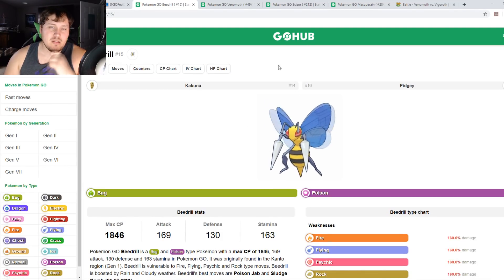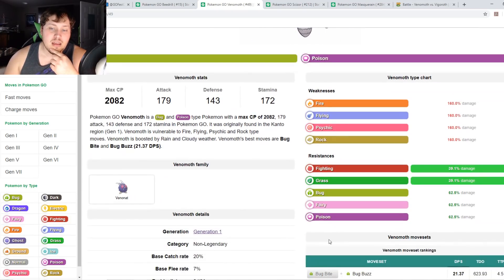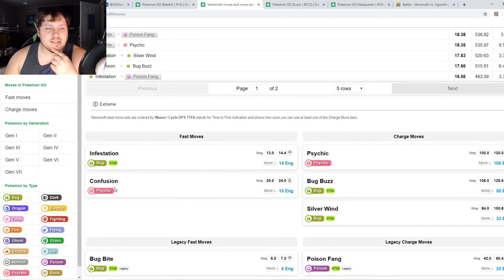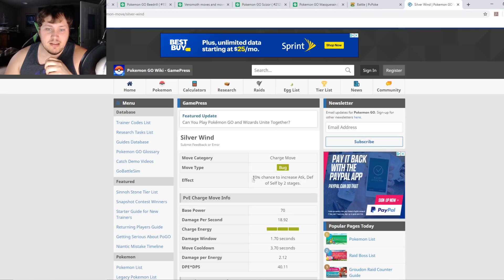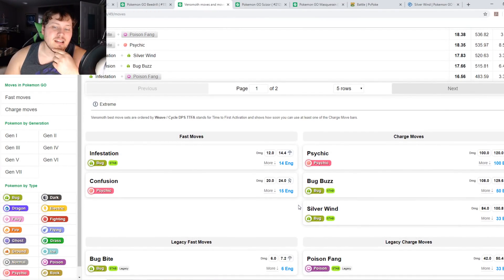Venomoth is a different story. It's weak to Fire, Flying, Psychic, and Rock with basically the same resistances as Beedrill. What makes it different is access to Confusion, which hits very hard in PvP, and also Infestation. For charge moves, Poison Fang is fantastic — it doesn't do that much damage but charges extremely fast for shield baiting. Silverwind has a 10% chance to increase Attack and Defense by two stages — huge if it procs. Run Poison Fang and Silverwind; if you don't have Poison Fang, run Psychic for a potential one-hit KO.